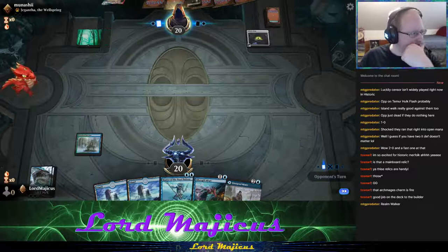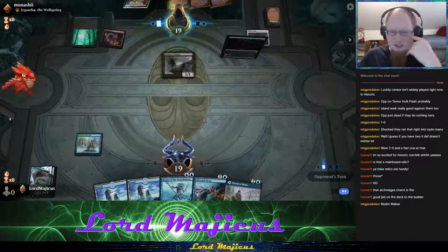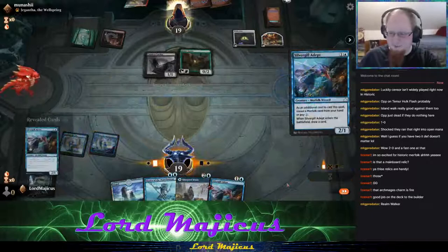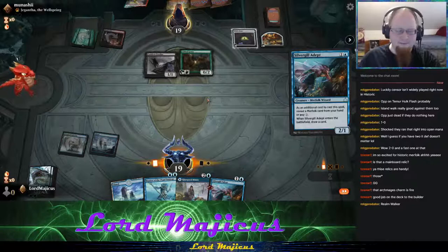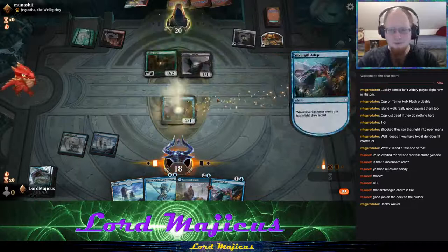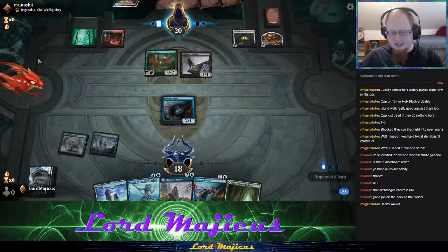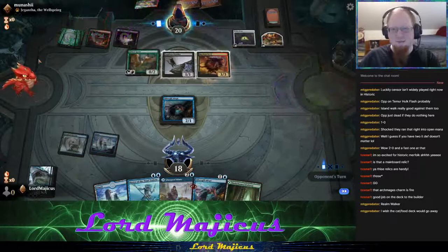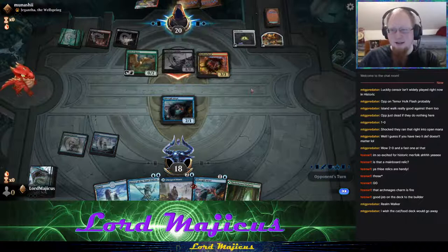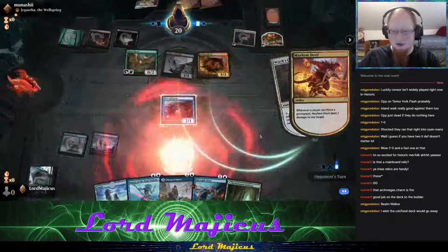Since we drew a land, I'm not going to play Glass Pool on turn one. The sacrifice decks are super hard, especially if they're playing Claim the Firstborn — that card is just insanely difficult for us to beat. The Mayhem Devil is already out; we're basically done at this point. They can just sacrifice and kill off all our creatures.